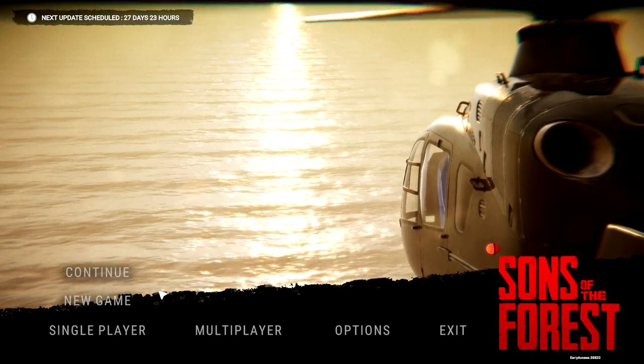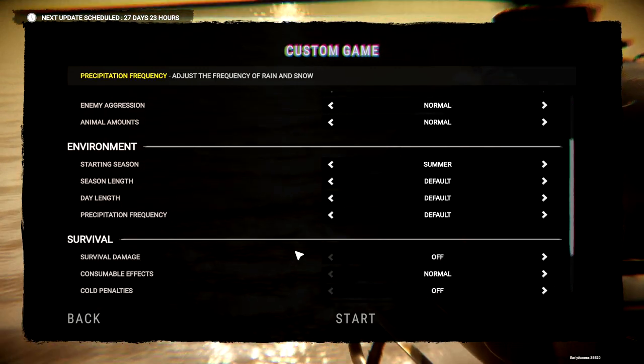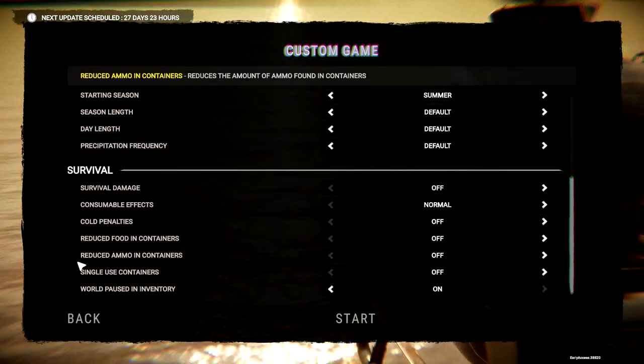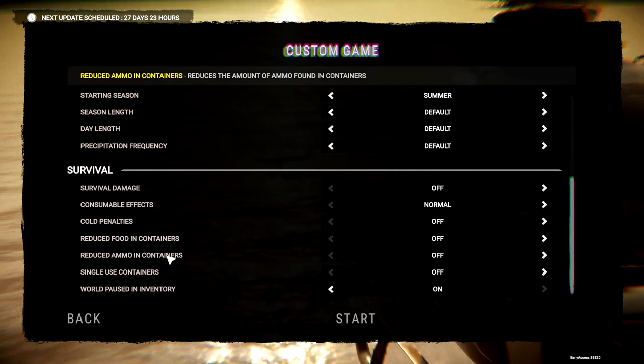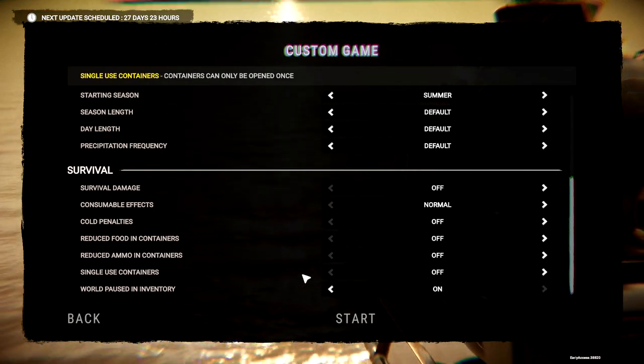It looks like they haven't fixed the Mandarin glitch. Also, when you go to new game and choose custom at the very bottom underneath survival, you can now choose reduced ammo and containers, and single-use containers. There's all kinds of options you can do now, which is pretty cool.